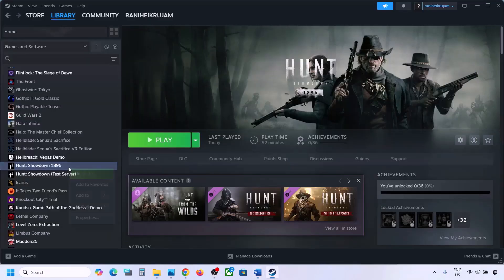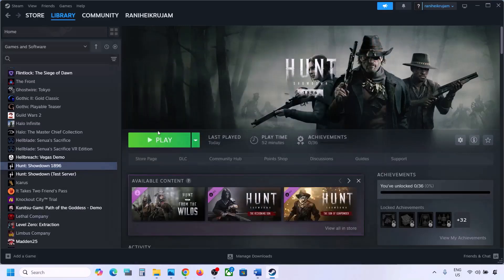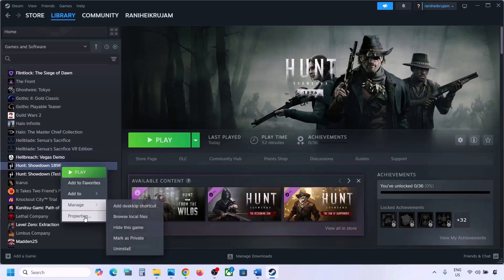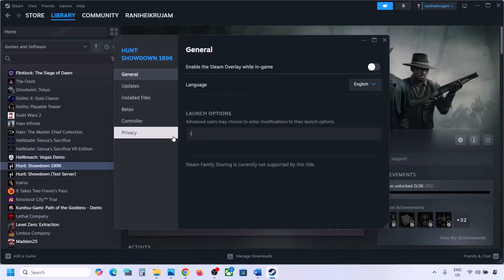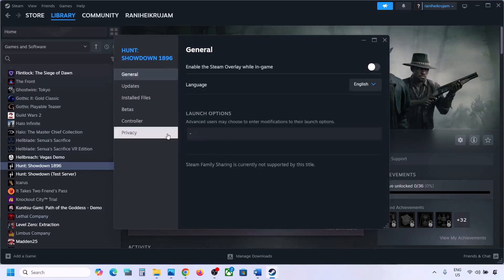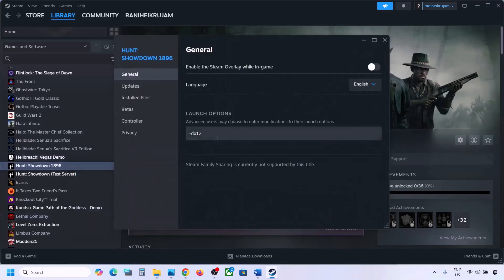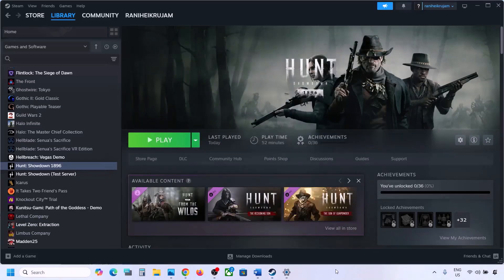The next step is to try DX11 or DX12 in the launch options. Go to Steam, right-click on the game, select Properties, and in the launch option type '-dx11' and launch the game to check. If that does not work, go to Properties again and type '-d3d11'. If still not working, go to Properties once more and type '-dx12' and check. If none of these work, remove the launch option and follow the next step.